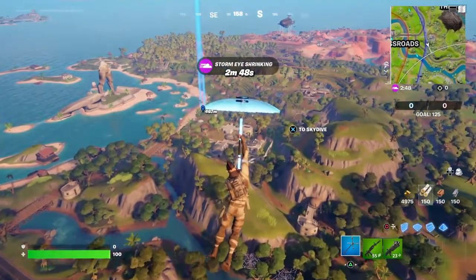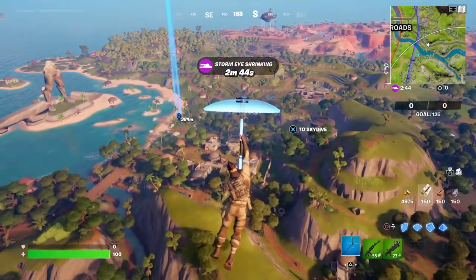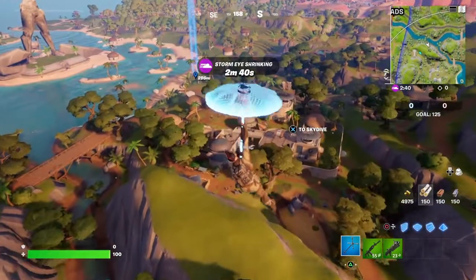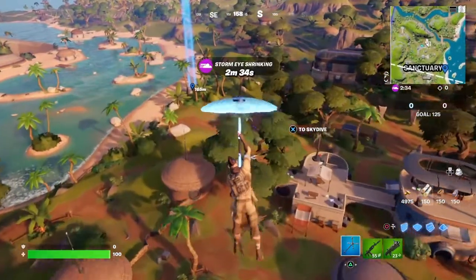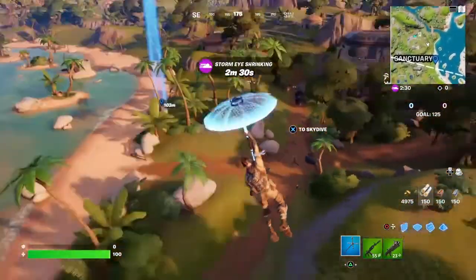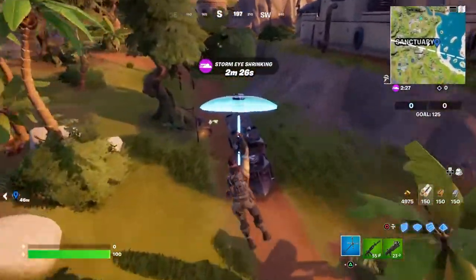There are two options for getting a bus. There's one at Synapse Station which I'll talk about later, but right now we're gonna go to the one in Sanctuary on the eastern edge of the map. I think the gas stations are less crowded from this location. We're gonna get the bus here on this path east of the main area of Sanctuary.